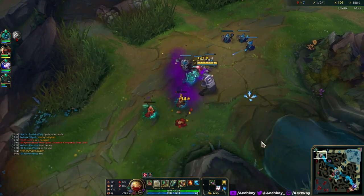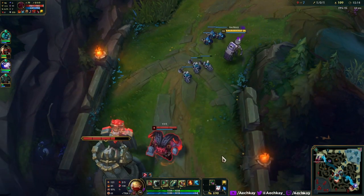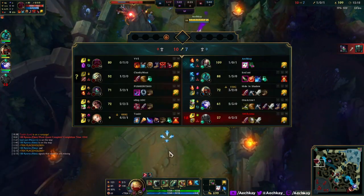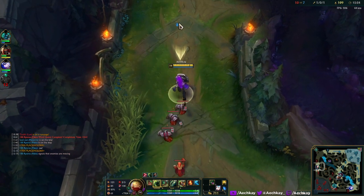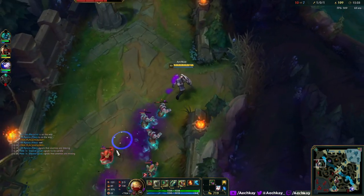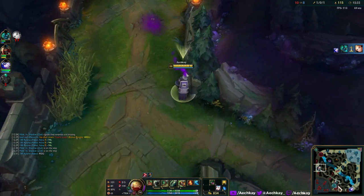I don't know what's going on — these items are so confusing. You need to get used to the icons eventually so might as well do it now. I'm gonna proxy here, see if I can do something. We've got Night Harvester — 'dealing damage gives you movement speed.' So it's like a Fleet Footwork — or like Static Shiv, I think.